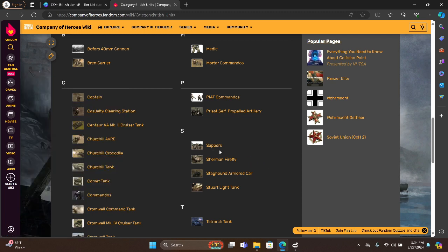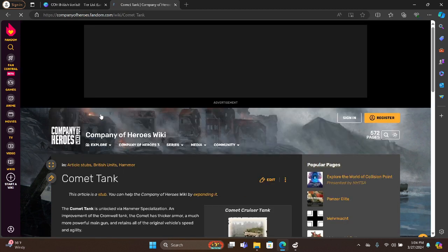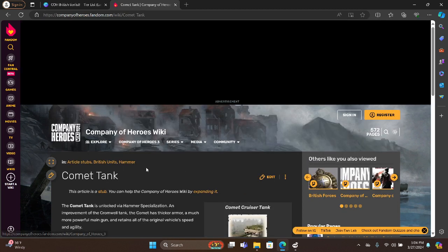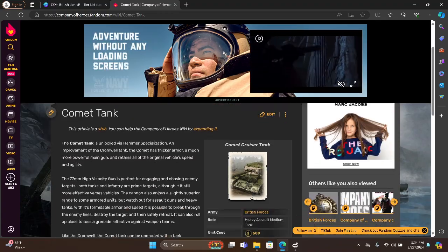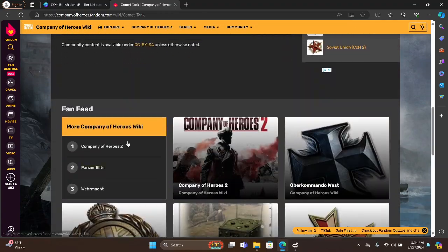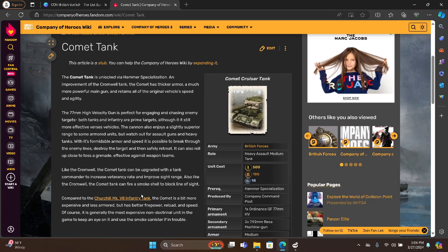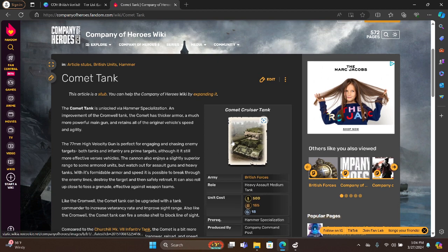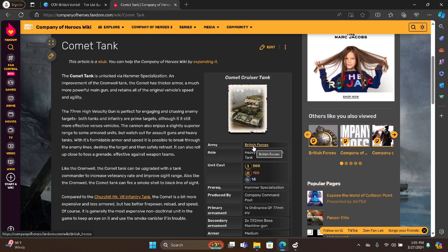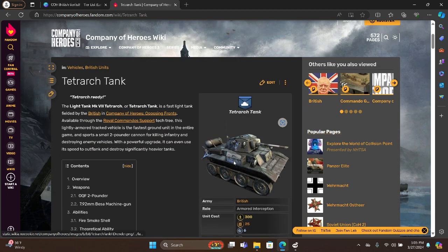If you're seeing some weird units, it's because some of these are from Company of Heroes 2. Like, what's a Comet tank? Yeah, it's Company of Heroes 2.